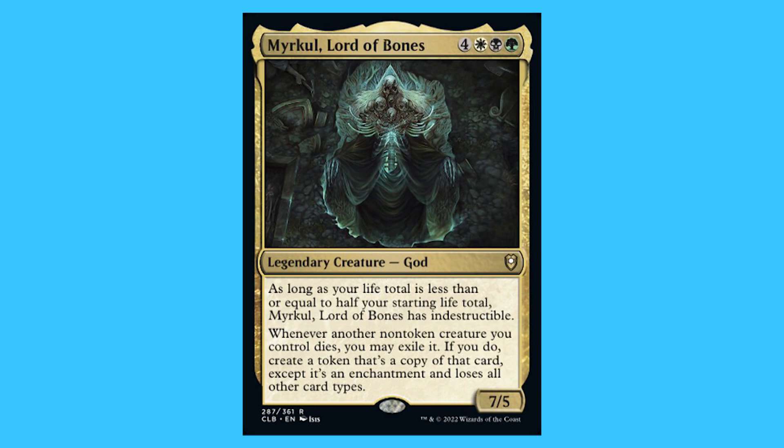For four white, black, and a green you get a legendary creature god that is a rare. As long as your life total is less than or equal to half of your starting life total, Micro, Lord of Bones is indestructible. Whenever another non-token creature you control dies you may exile it. If you do, create a token that's a copy of that card except it's an enchantment and loses all other card types, and it is a 7/5.